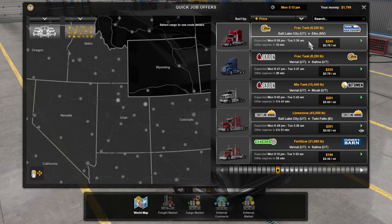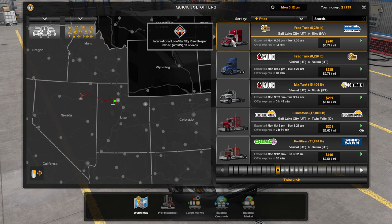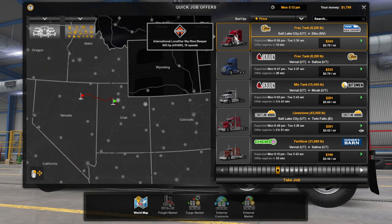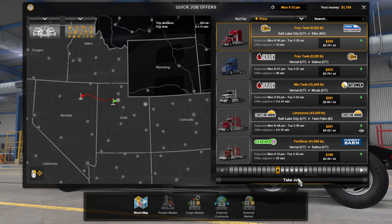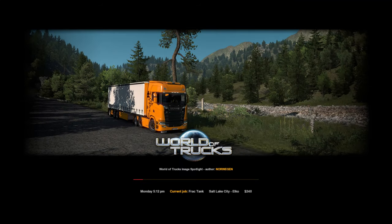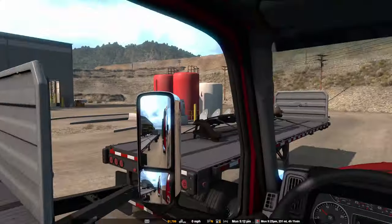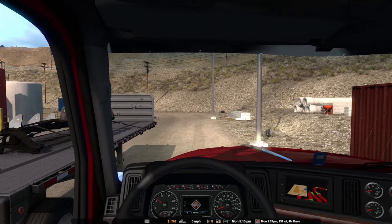Next job: Salt Lake City to Elko, Nevada in an International Lone Star with an 18-speed. There's also a Kenworth option but we'll go with the International. One offer expires in 12 minutes, better take it. The bank gives a $10,000 loan at level 1 — not very helpful. Starting up the cab — it's raining so I need my parking lights and headlights on. Dash lights not too bright please.